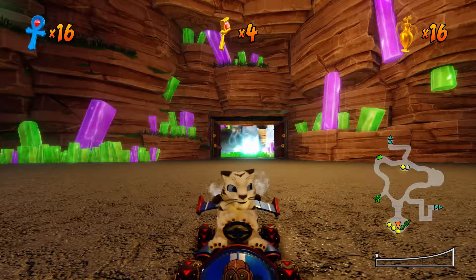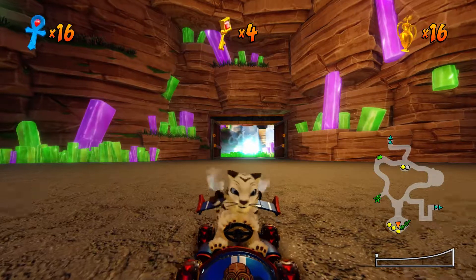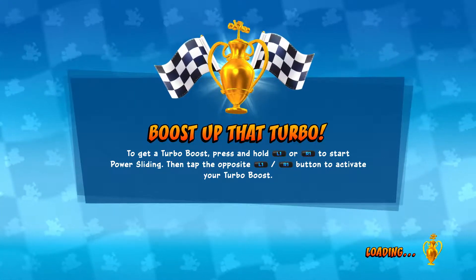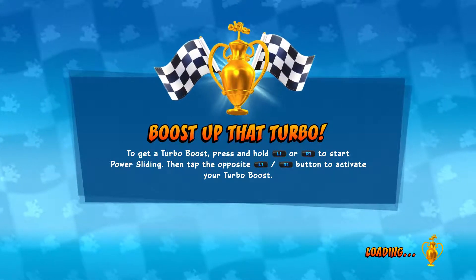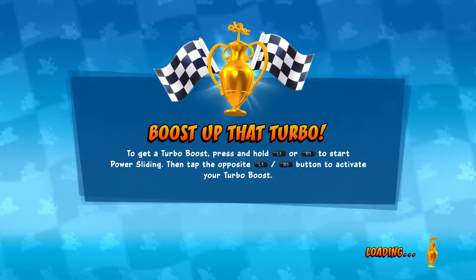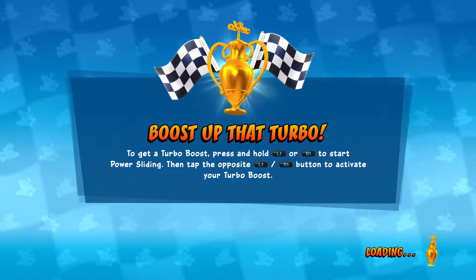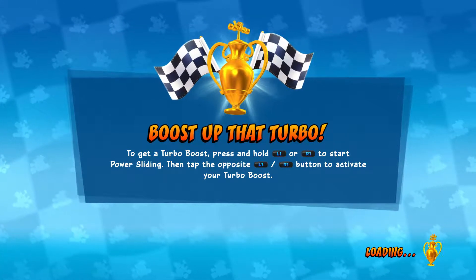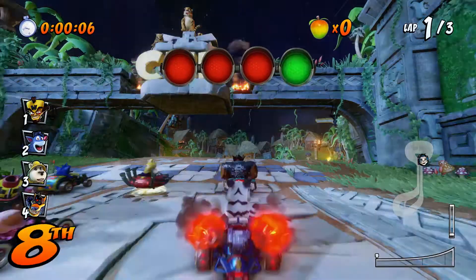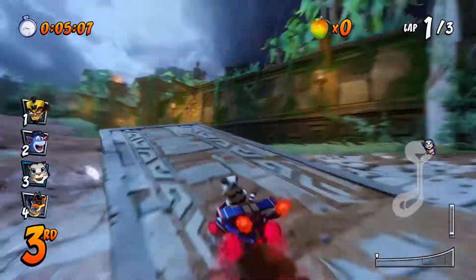Hello again everyone and welcome back to part 16 of my Crash Team Racing Nitro Fuel Let's Play. I'm now playing as White Tiger Pura and I've done some cart customisations as well. We're going to do the Blue Gem Cup, which I thought would make an interesting change. I don't usually play as beginner characters but I wanted to unlock all of the Polar and Pura skins because they're really adorable - probably some of the most adorable video game characters I've known, apart from George and Farley from the Spyro series.